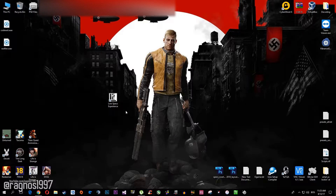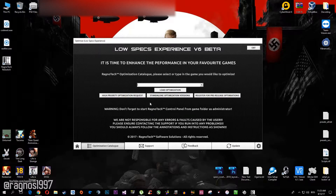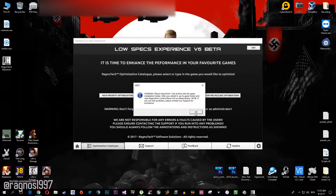How can we improve it? It's all simple with Lost Specs Experience. I personally developed this app to help low-end PC gamers enjoy even the latest game titles on their low-end system. So without any further ado, simply download it and install it. After you do that, start it from the desktop shortcut and go to the Optimize tab. Here, select Wolfenstein: The New Colossus and press Load Optimization.